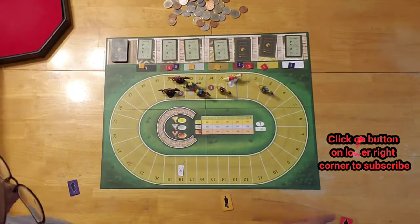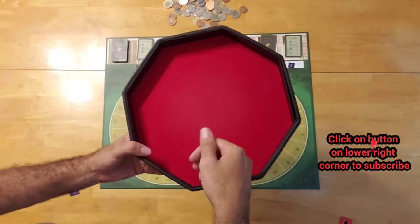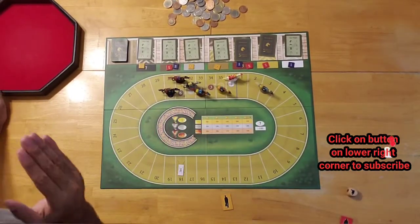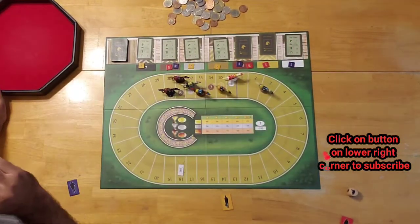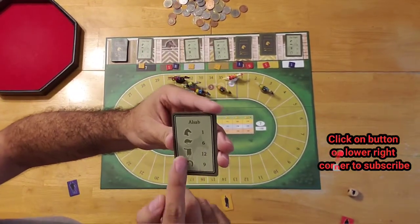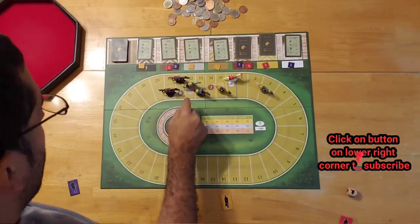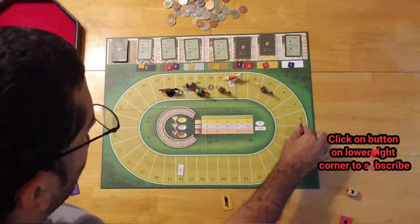The red player is furious because their horse number two was cheated out of movement this round. They roll their die and get the saddle. Two of their horses have already been flipped and used. Al Sab's best face of the die is the horse saddle, which moves him up to 12 spaces - that is horse number six. We count 12 spaces and they're already well ahead.